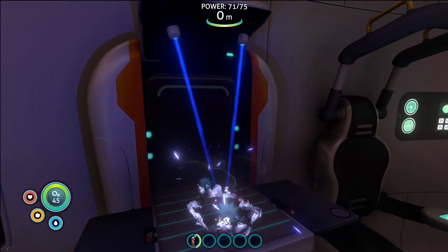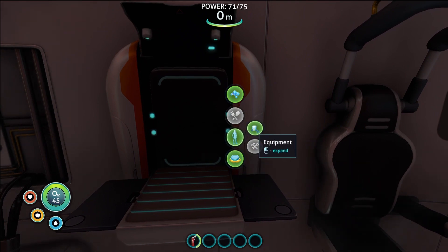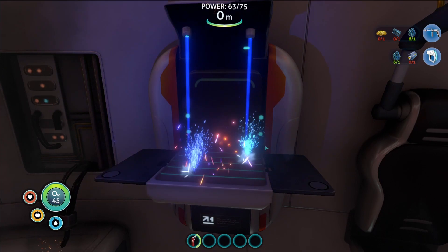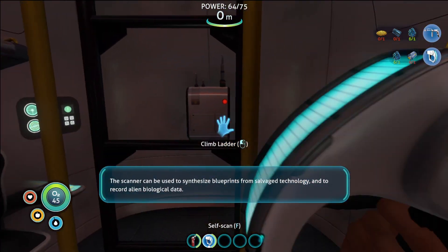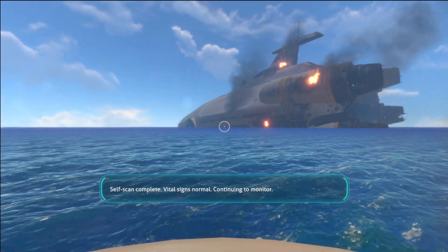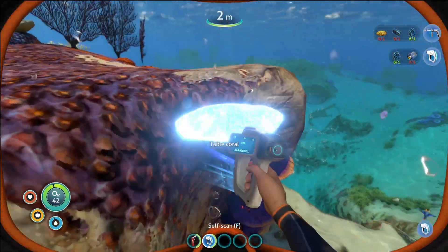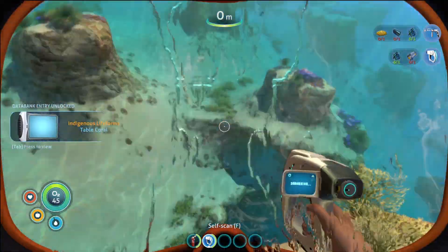What can I make? Some titanium, whatever. What do I need to make? First off, I think the repair tool. So I need silver, silicon rubber. I can make a scanner, that's easy. Blueprints from salvage technology and to record alien biological data. Self scan complete, vital signs normal, continuing to monitor. So now I can scan and find out the area, this is a cool new experience.